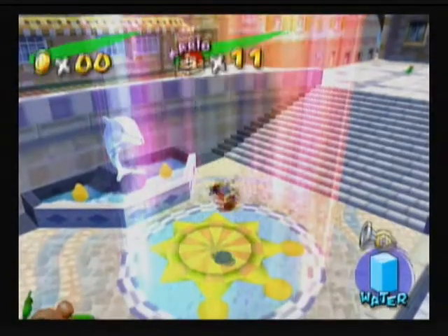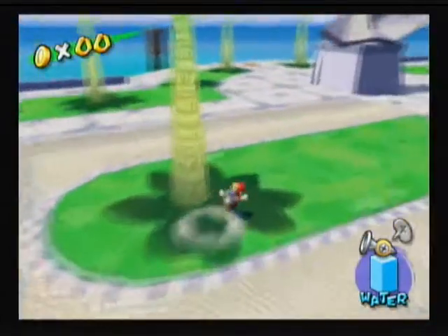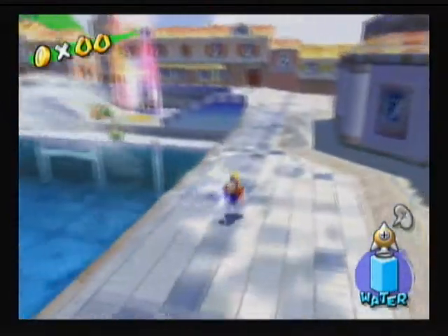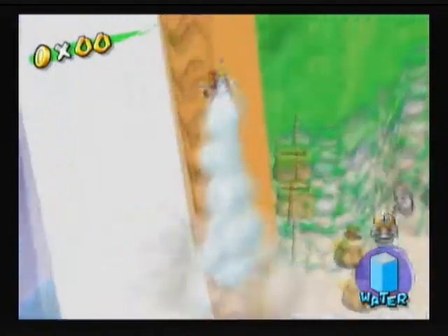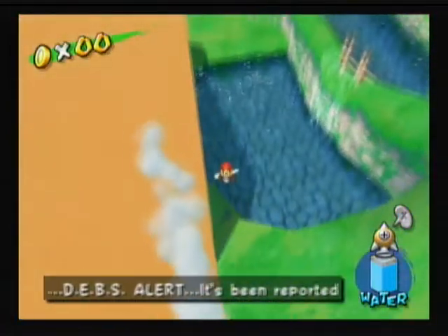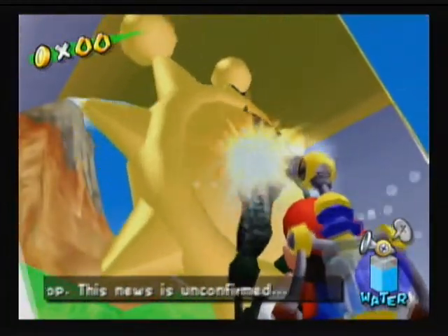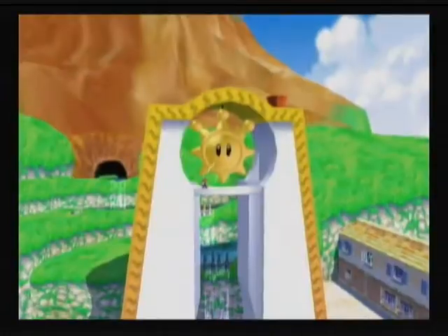I might as well do some more gathering of shine sprites in Delfino Plaza — there are actually three I can get now because we have the rocket nozzle. I might as well show you the next area, but I'm not going into Piana Village just yet. So up here at the shine gate, you'll notice there's black ink on this shine sprite right here. All you do is just spray it off for a couple of seconds — and there we go!